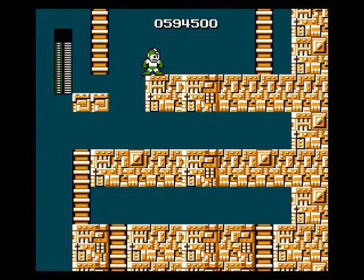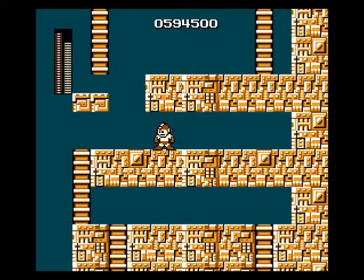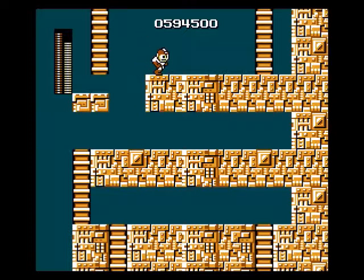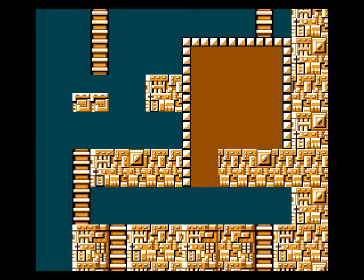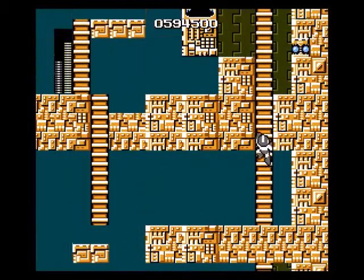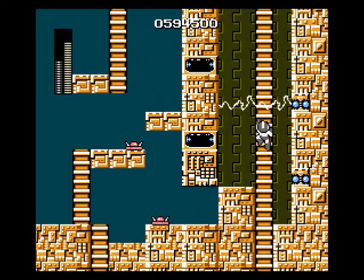Finally, here's the Hyper Bomb. It is as useless as it looks — it throws out a bomb, waits a couple of seconds, then blows up. It does quite heavy damage but has such a delay that it's almost the worst weapon in the entire Mega Man series. Gutsman's weapon, the Super Arm, is pretty useless too since you can only use it when there are blocks around, but I'd still say the Hyper Bomb is worse. The Super Arm is at least useful in certain situations.